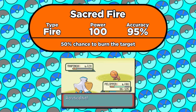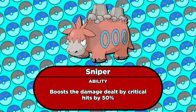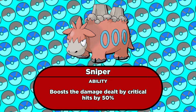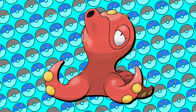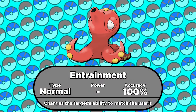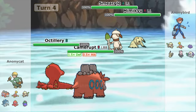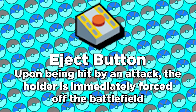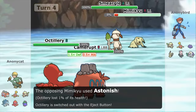To maximize damage, we want a critical hit on the Sacred Fire. Crits do 50% more damage than regular hits in Gen 7, but if we give Camerupt the ability Sniper, we can give crits another 50% boost on top of that — so that's where Octillery comes in. By using Entrainment, we can replace Camerupt's ability with Octillery's Sniper. Octillery's holding an Eject Button, so as soon as it gets hit by a move, it'll get forced out of the battle.